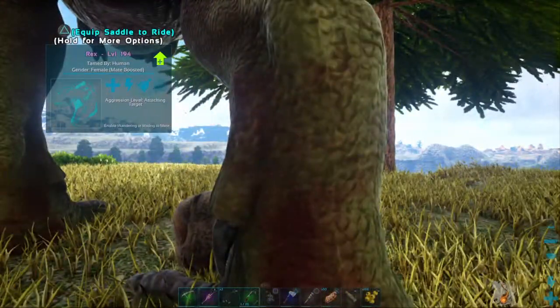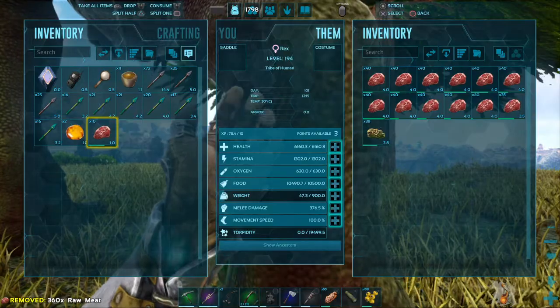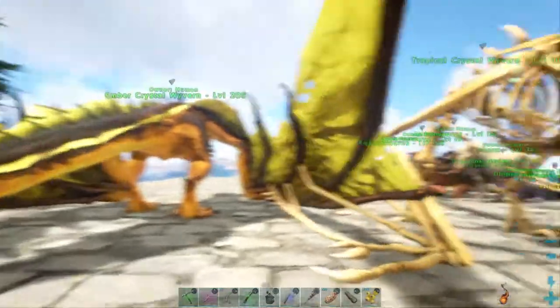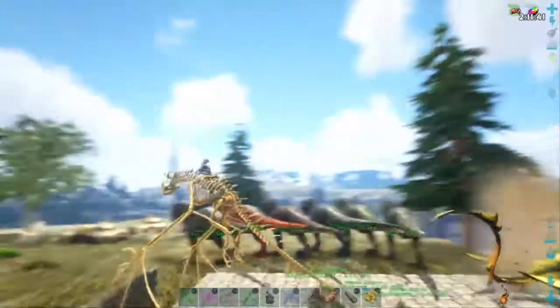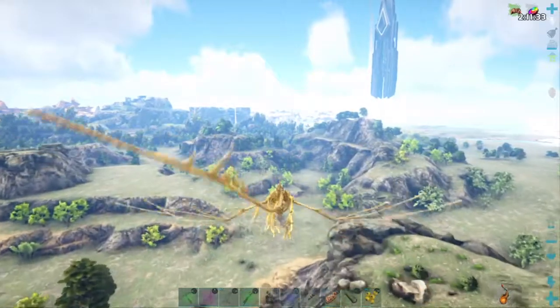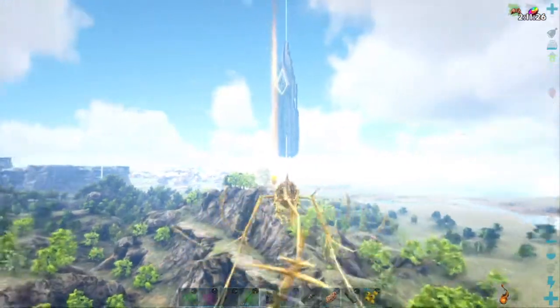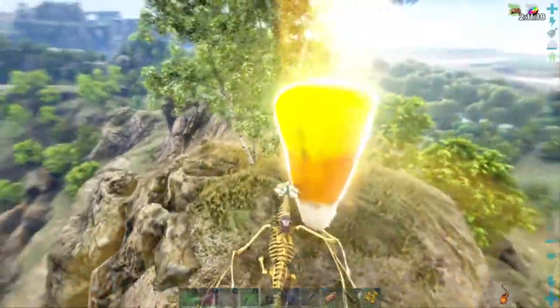We're going to go hunt some Jerboas, I guess — maybe we'll find some bone Jerboas somewhere. Take out my skeletal wyvern for that. I need to load up the meat on one of these guys. All my super high-level T-Rexes. What do we need to do here? We need to see first if we got any ankylosaur eggs. Doesn't look like it. Let's go out and hunt crops and hunt bone creatures. That brontosaur was a pretty big disappointment — I was really hoping it had a bunch of bones on it.